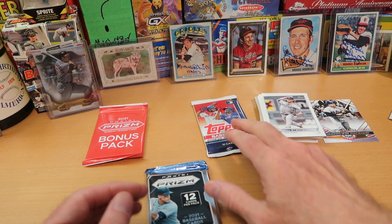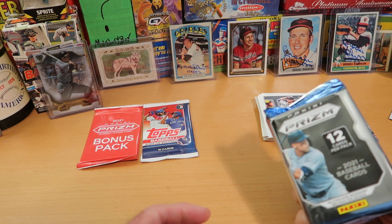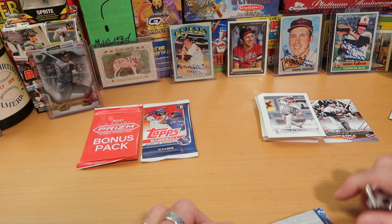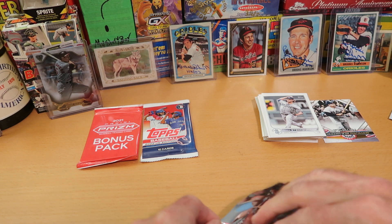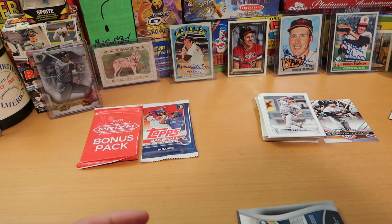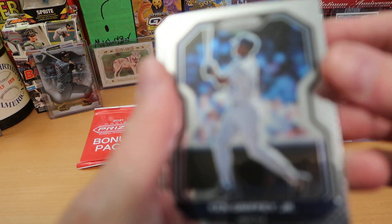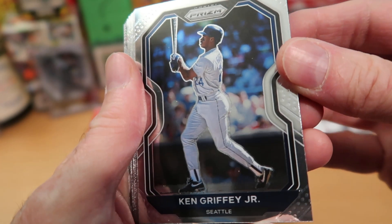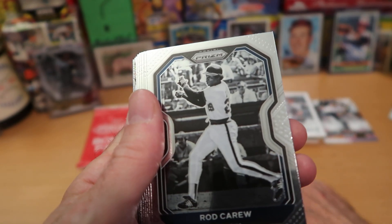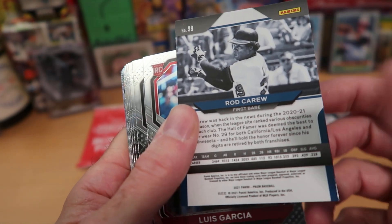I think I'll open this regular Prism pack next, and we'll save the Topps UK and the Prism bonus pack. This is 2021 Prism — you get 12 cards per pack. Hopefully pull something great; so far I feel like it's been pretty lackluster. Joe always pulls really well — if you've watched Average Joe's channel at all, you know he just constantly has the hot hand. The guy should be wearing oven mitts when he opens his packs. Ken Griffey Jr. starts this one off — that's a pretty sweet pull. I like that one; it definitely goes in the wolf layer. And a black and white card of Rod Carew — I believe that is a parallel. That's a pretty neat card.